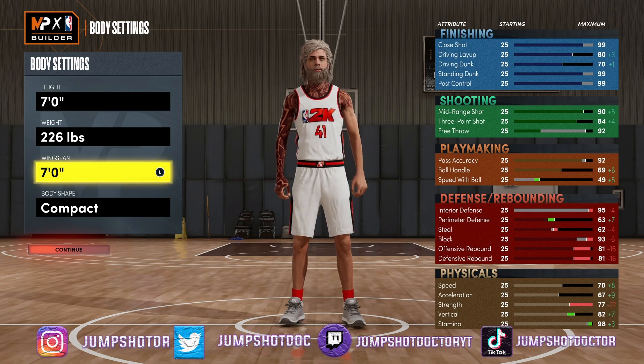Y'all never really seen me make a short arm build, but Dirk build, gotta have that strap. So 7 foot, 7 foot wingspan, 226 pounds. Dirk was like 240, surprisingly, even though he looks like a twig.